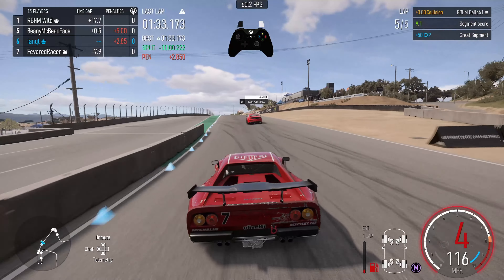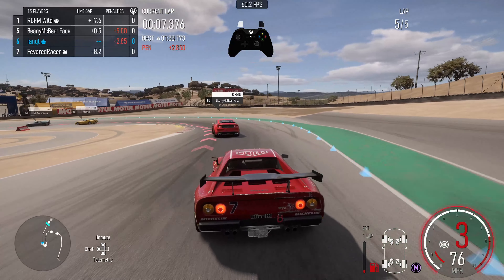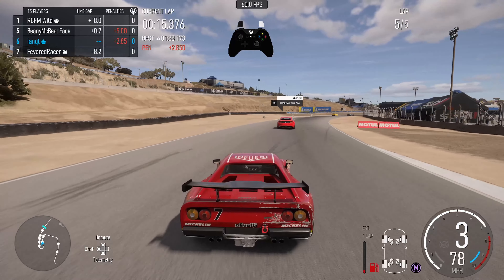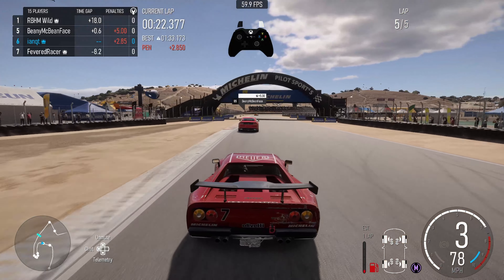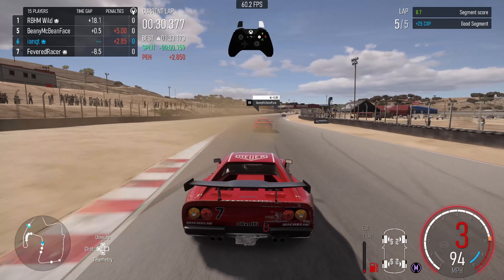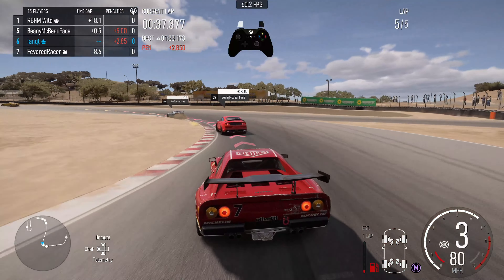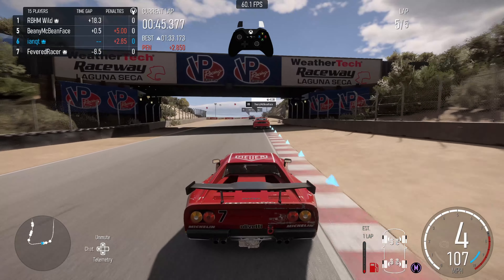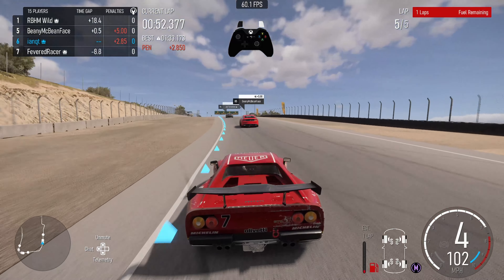Looking at those damn S550 tail lights. Nothing you hate more than looking at the back of an S550. S550 guys, we get it — you go fast in a straight line. But I'm still plotting, still here. We started in last place. I'm actually kind of happy to see these S550 tail lights — because I could still be looking at that monstrosity of a Ford Focus from the beginning of the race. Nope — eating grapes here in sixth place behind Beanie McBeanface.